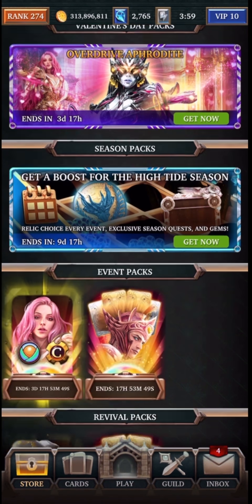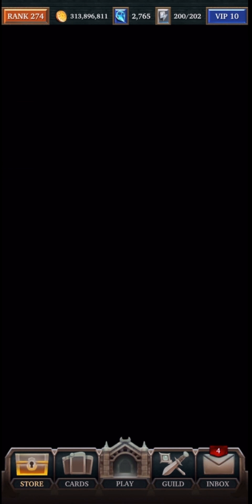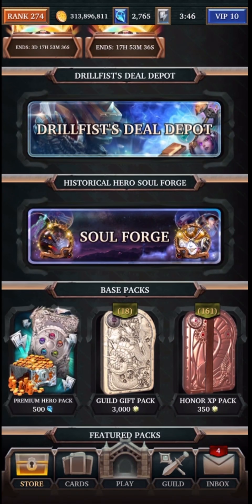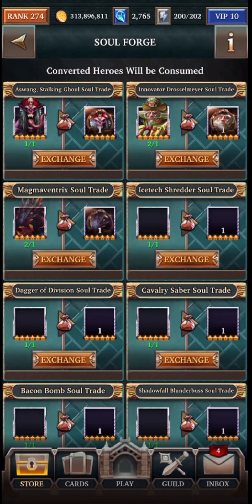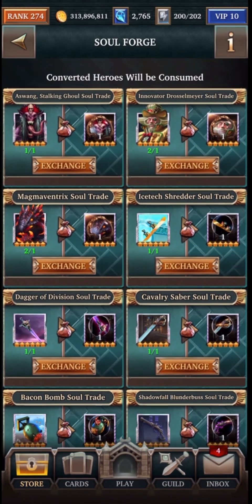If you go into the inbox, I've already claimed mine, but you should see some tokens where you can claim some items for the Soul Forge store. And then if you go underneath Drill Fist Steel Depot, that's where it appears. When you go in here, you're going to see all of the eligible items that you have in your own inventory, including any relics or any of the Master Collection cards or Ultra Rare cards that can be converted into souls.